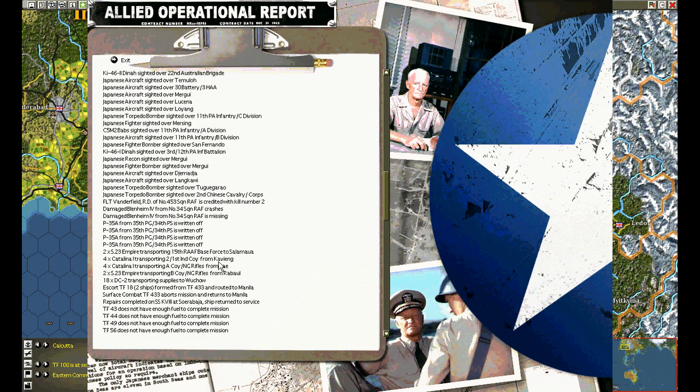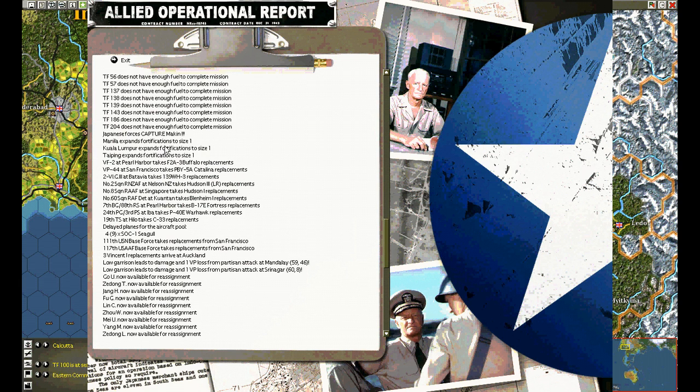We have some transports. Service battery aborts mission and will return to Manila. Surface Combat Task Force — some repairs. These four captured Macon; the fortifications expand to size one. Size one fortifications are almost like simple slit trenches — that's about all they are, very basic, very worthless — but you have to build them in order to get to size two and size three, where you're getting some respectable entrenchments. But size one and two are easily reduced and destroyed.